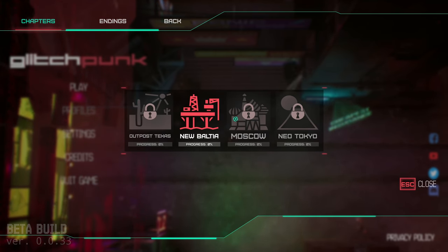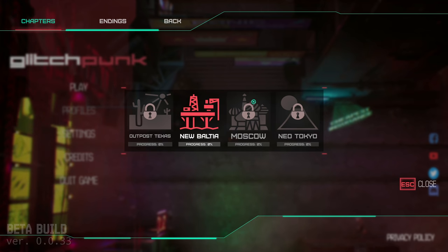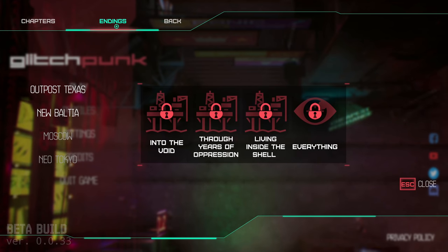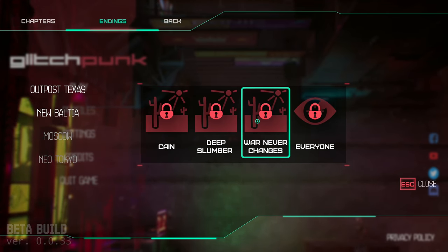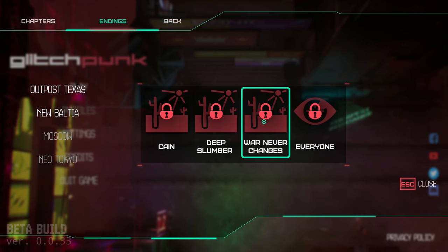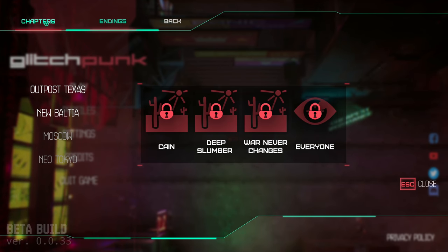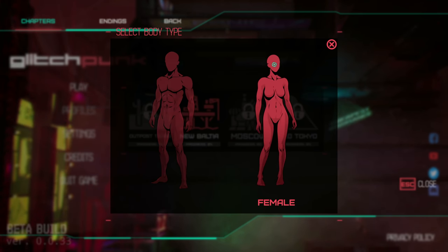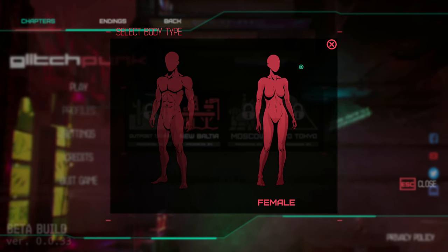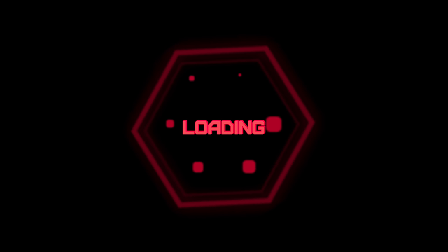This is releasing in early access, so presumably we're going to have all of these different areas available throughout the early access period. It does have a lot of branching endings, so you can see some hints as to what those might be, and you might be able to revisit and change some things as you go. We're going to start in New Baltia. Let's pick the dude character over here.